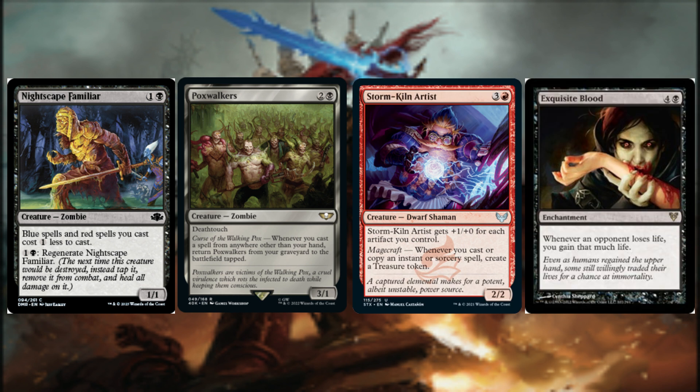Next up is Nightscape Familiar. It reduces the cost of our blue and red spells by 1 generic mana and is a stalwart in defense with its regenerate ability. Whenever we cast a spell from anywhere other than our hand, we return Pox Walkers from our graveyard to the battlefield tapped — it has Deathtouch and acts as a combat deterrent for our opponents. With a bevy of instant and sorcery cards in the core of this build, adding Storm Kiln Artist should help accelerate our game plan even further. Whenever we cast or copy an instant or sorcery spell, we create a treasure token.